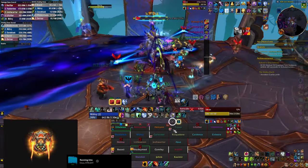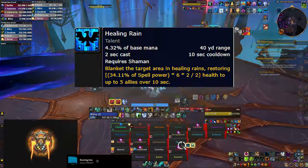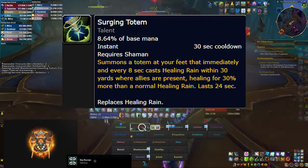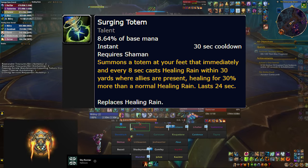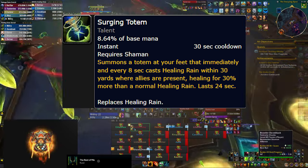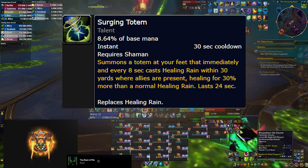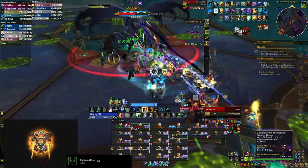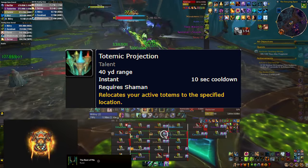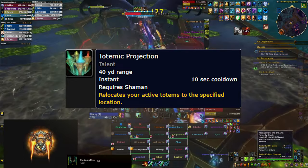As a restoration shaman you have a whole bunch of buttons to press as soon as they're off cooldown. The main one is Healing Rain, but if you're playing Totemic the spell is replaced by your Surging Totem, which is instant cast. Your talents reduce its cooldown to 24 seconds — which is also its duration — so you can have it out healing your raid the whole time. Unfortunately that means you'll probably need Totemic Projection, which lets you move your active totems to a new location, so find a keybind for it.